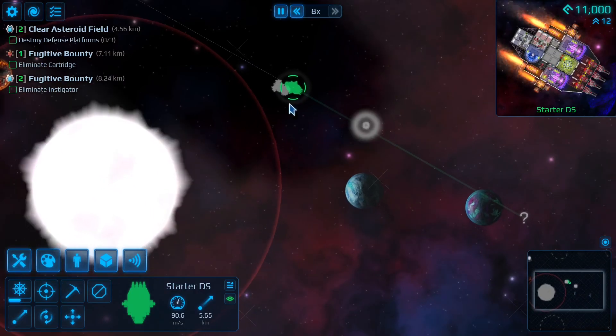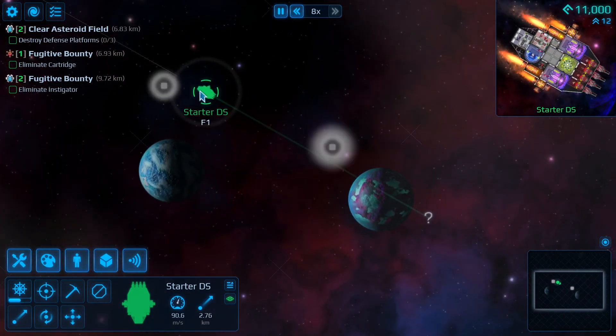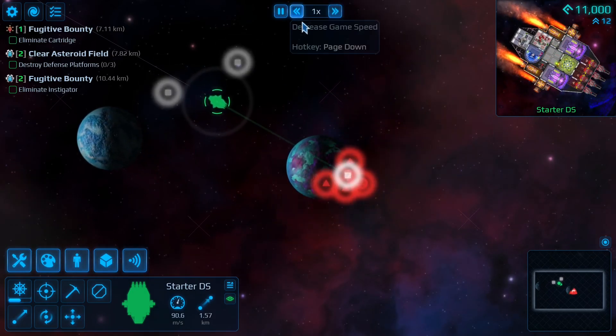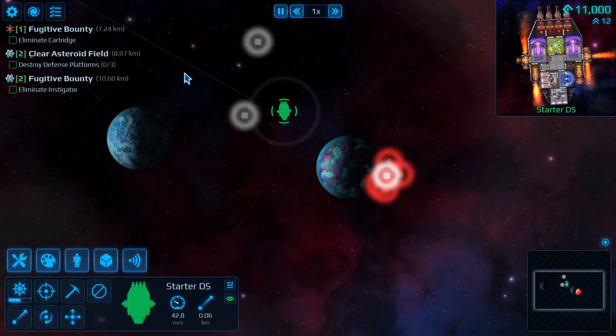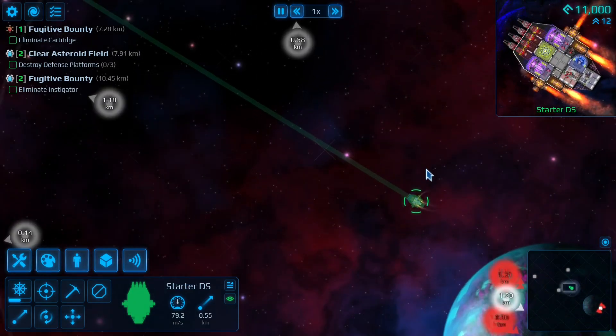Let me tell you about building: you're going to run into issues if you overbuild and you don't have the crew for something — it's a disaster. Because if you don't have the crew to maintain your shields or your engines, your whole entire ship is going to be pretty much worthless compared to a smaller ship.